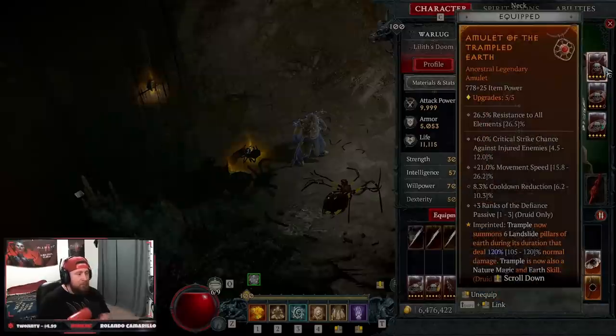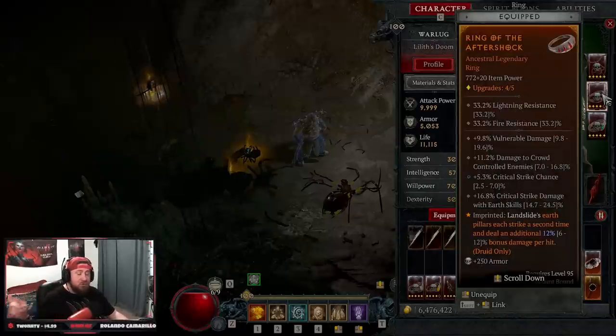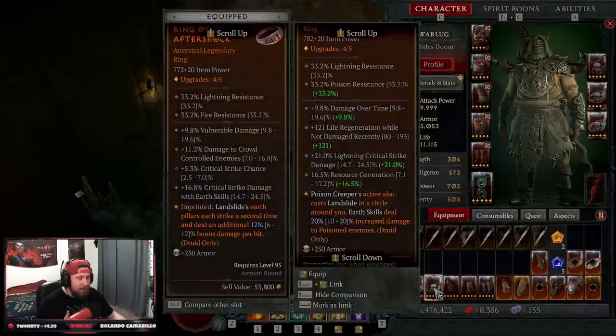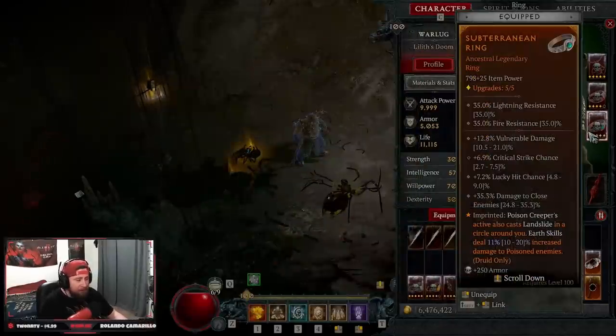Of course Great Staff of the Crone in hand. In the amulet we're going with Trampled Earth, which allows our Trample to summon six Landslides and makes Trample a nature magic and earth skill. We also have the aspect for Landslide pillars triggering a second time for increased damage, and the brand new Subterranean aspect: Poison Creeper's active also casts Landslide in a circle around you, and earth skills deal increased damage to poisoned enemies. I have a max roll on a ring but haven't equipped it yet — even at 11 over 20 it's very strong.